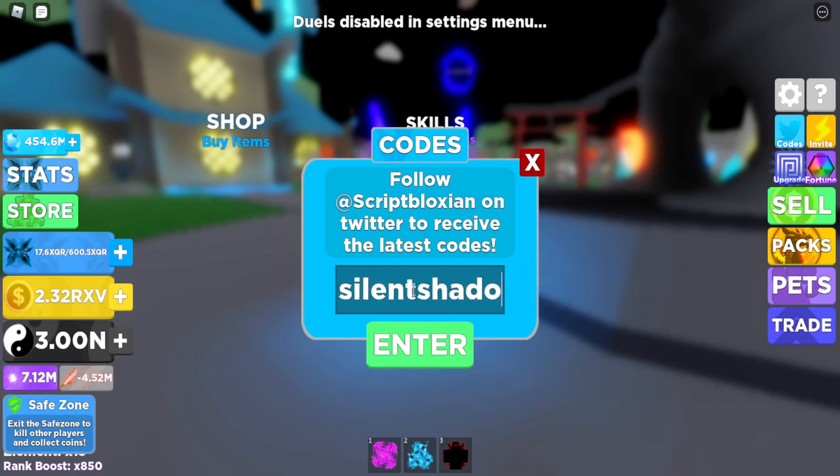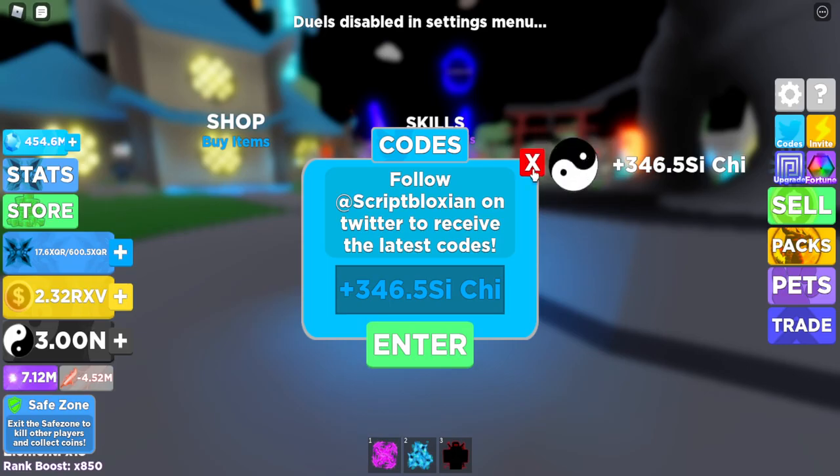We got code SilentShadows — this is in no particular order, by the way, some of the new ones are just mixed in. SilentShadows1000 I've already used. We got code DarkElements2000 — already used. We got code SkyBlades10k — I've already used that code. And the final code today is going to be InnerPeace5k, and we get more chi.